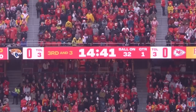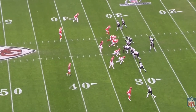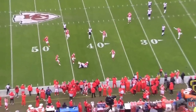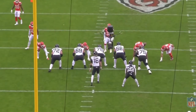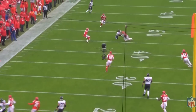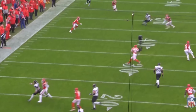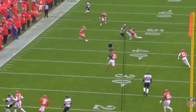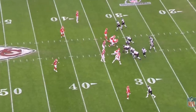The first third down in the game for the Jaguars is a tough one. The Chiefs really scheme them up front. We've got six-person protection; they only technically bring five but get a free runner — outstanding scheme. Nice job from Trevor Lawrence not taking a sack, but probably a poor decision to throw it back across the middle of the field. He misses the throw. If he makes it, it's an outstanding play, but this is more about getting out-schemed and then a bad decision on the back end. So much starts with pass protection in the league, especially on third down.